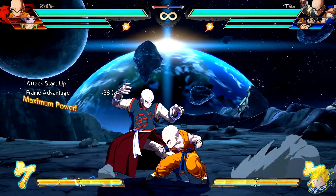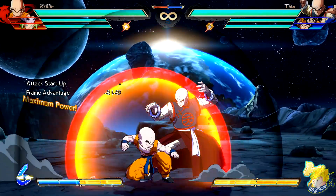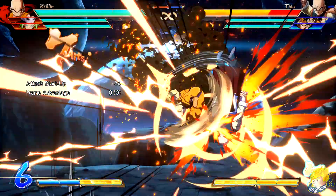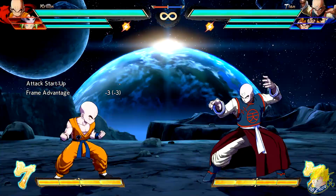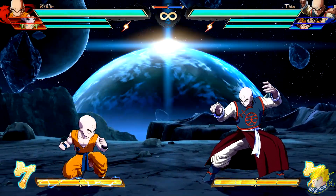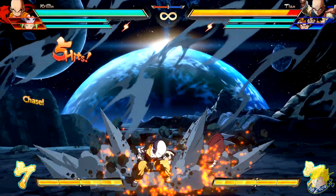Krillin's heavy version of After Image allows him to go behind opponents. It has increased distance and recovery that allows for easier combos. Heavy Senzu Bean has faster recovery. He can super dash after doing a Kamehameha.